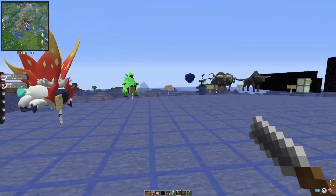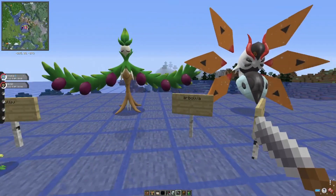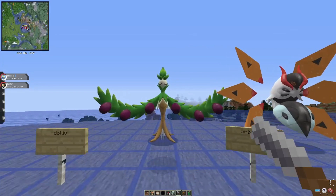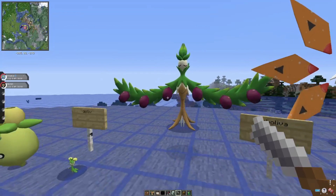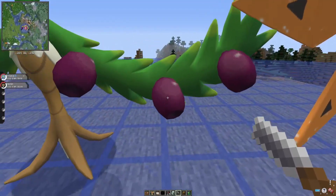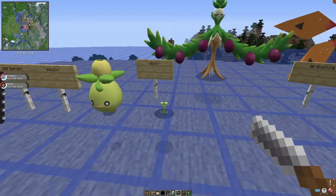This one is Arboliva, which kind of looks like a starter Pokémon — the Grass type. It has fruits on its wings, which is a nice touch.